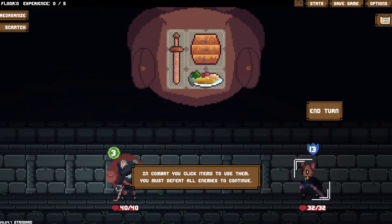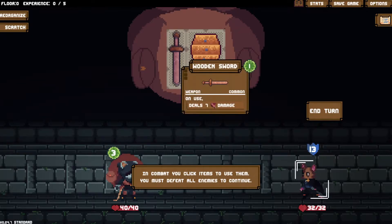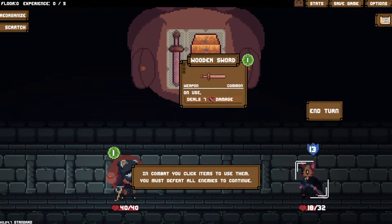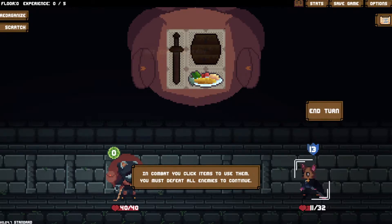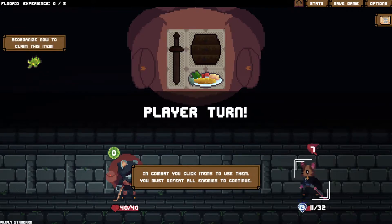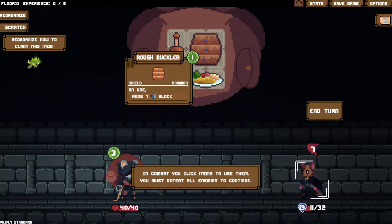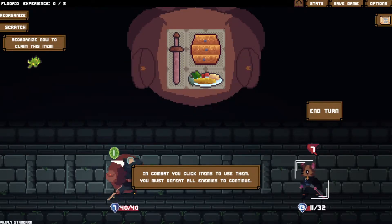In combat, you click items to use them. You must defeat all enemies to continue. So he's putting up 13 block. Not enough energy - I have an energy bar. This costs one to use, one to use, and zero - a meal is free. You want to do seven damage to me? Well, I can put up seven block, and then I'll hit you for one. They put up 14 block, but what if I just hit you twice?